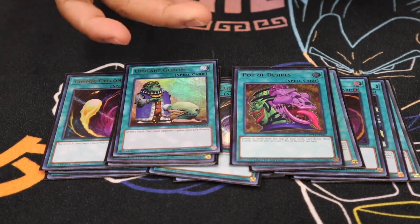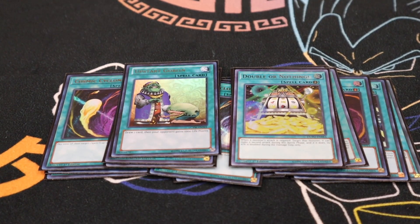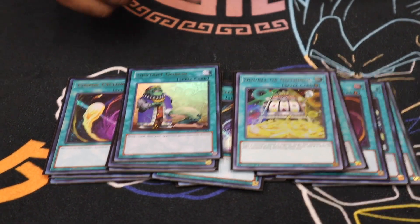Then we played one Upstart Goblin and one Double or Nothing. Quite frankly, in the tournament yesterday I never resolved Utopia Double once. Today I did two or maybe even three times. I opened Double or Nothing twice and it was a brick, but I had cards like Super Poly to discard it off or Phantasmus to shuffle it back. Cards are amazing though, so I still play it. That's it for the spells.